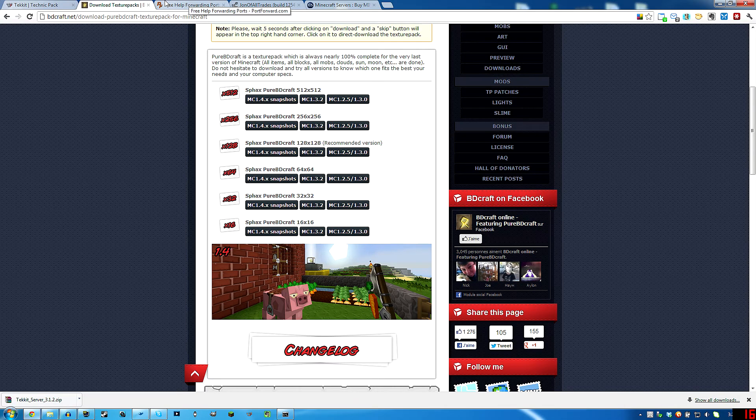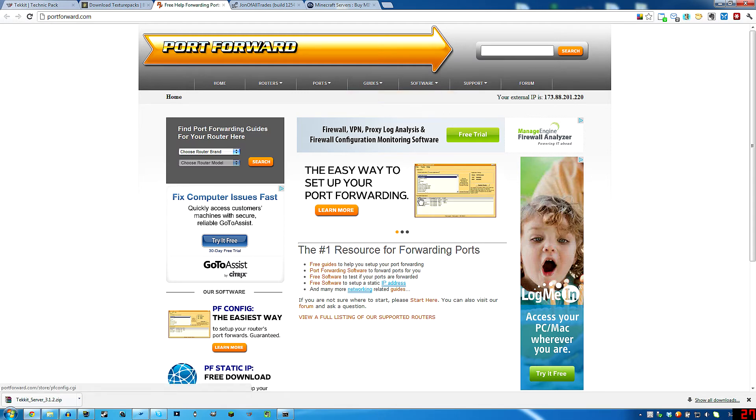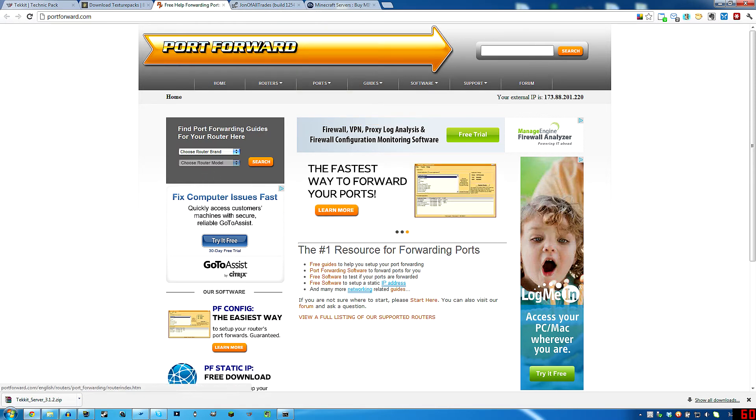So now if you need to get your friends to connect, you could go to portforward.com, choose your router brand and all that, look on the bottom of your router, search, it'll show you a whole list of games, and then you could choose Minecraft and it'll tell you exactly how to port forward. It's pretty easy and pretty helpful to do it like that.